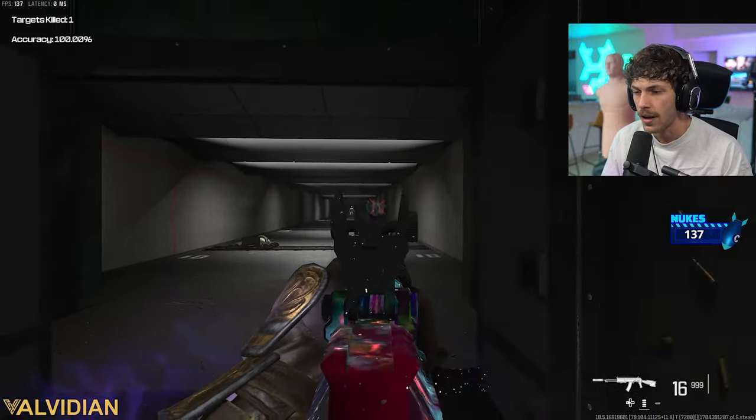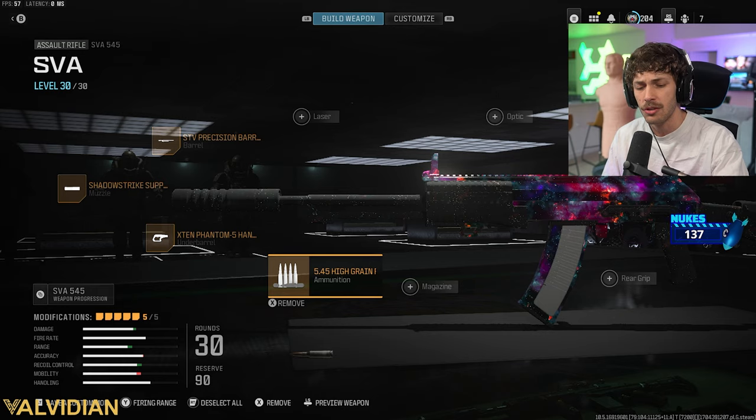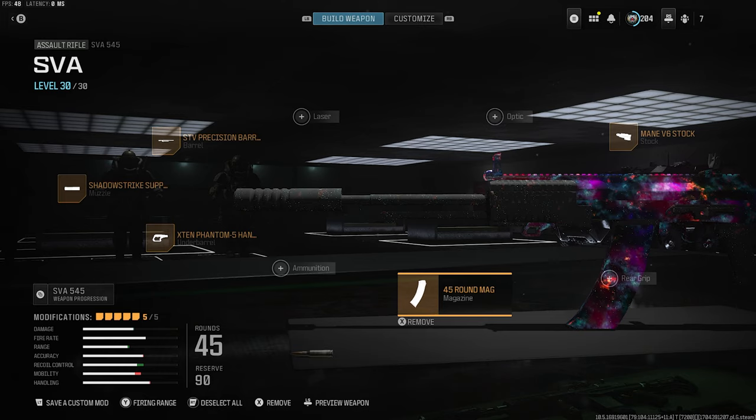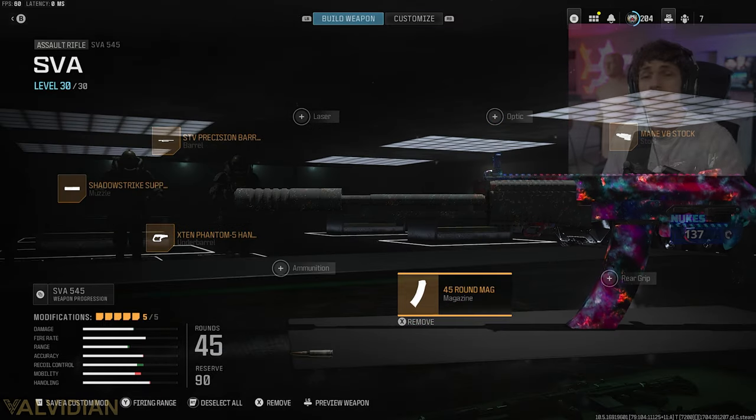In the first gameplay, we are going to be adding a 40-round mag. Although if you're playing search and destroy, you don't really need 40 rounds — that's another reason I give you guys so many builds. There isn't just one best build in the game. Maybe for shipment you want the 60-round mag. Now let's get into the SMG build.